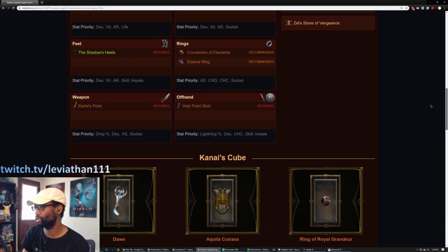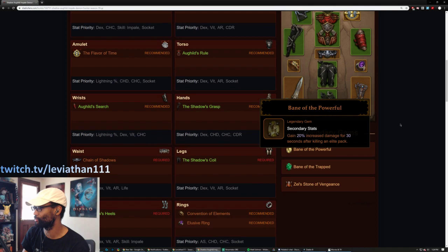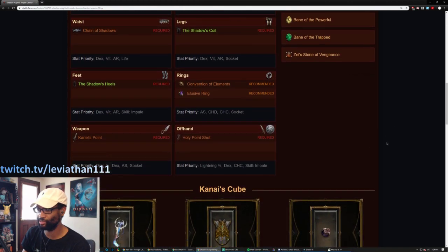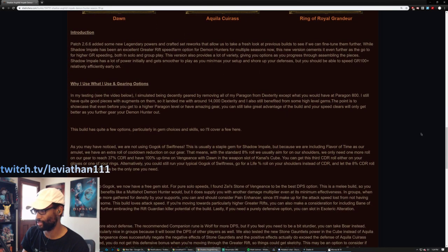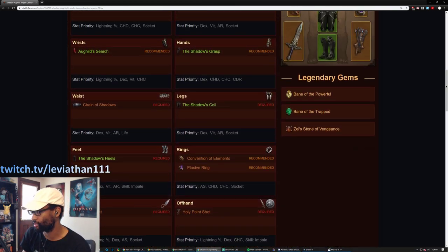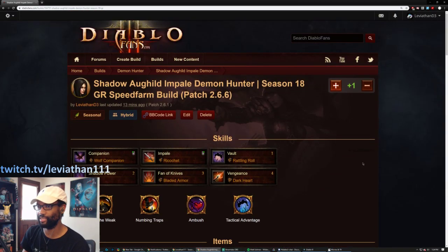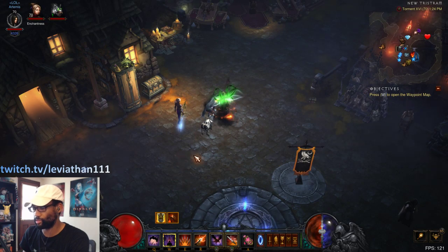We'll talk about not using a Gogok, which I know a lot of people like — that's Shadow Impale's favorite gem. There are some other recommendations, and a lot of things I talk about right now in this video are discussed in writing in case you like to read more than you like to listen. But I'll pop into the game like I did in the last couple of videos because it just makes things a little easier to explain, and I can actually look at all the powers and stuff.